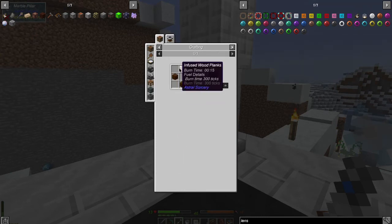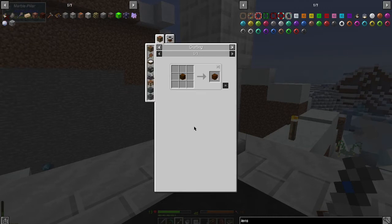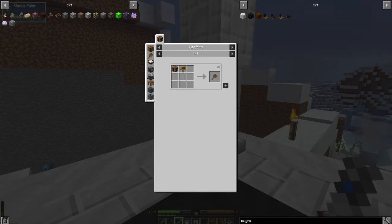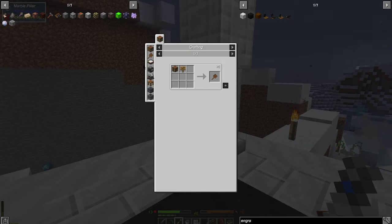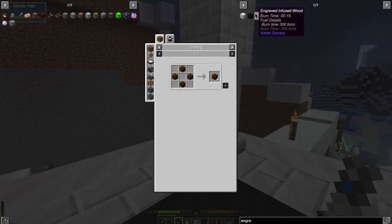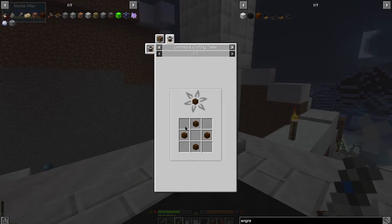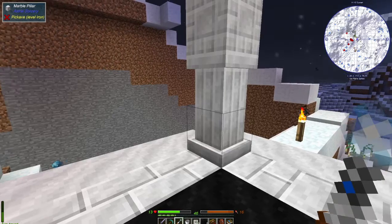Let's see what 'engraved wood' is. I'm guessing if it has to be engraved infused wood, maybe we engrave the wood first and then put it in the starlight altar. Let me look that up because I don't have a clue. I feel like I'm looking right at it — you guys will probably let me know in the comments.